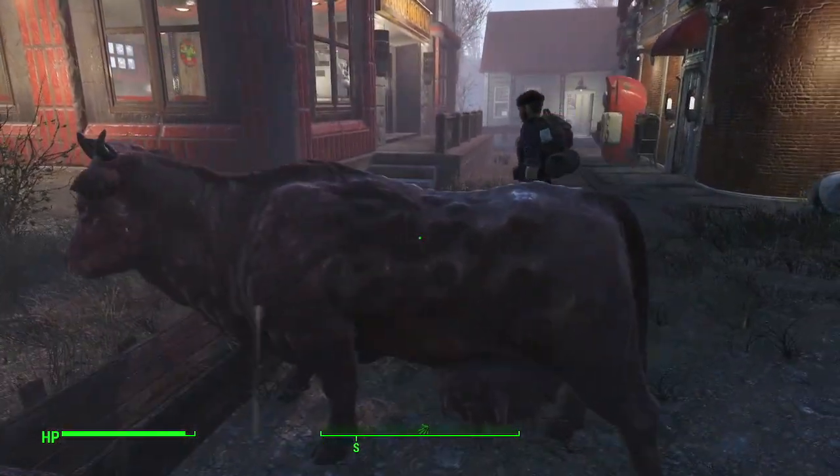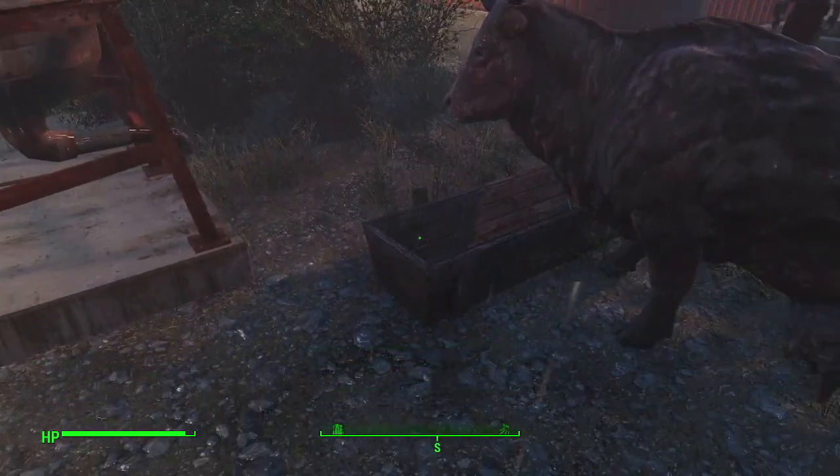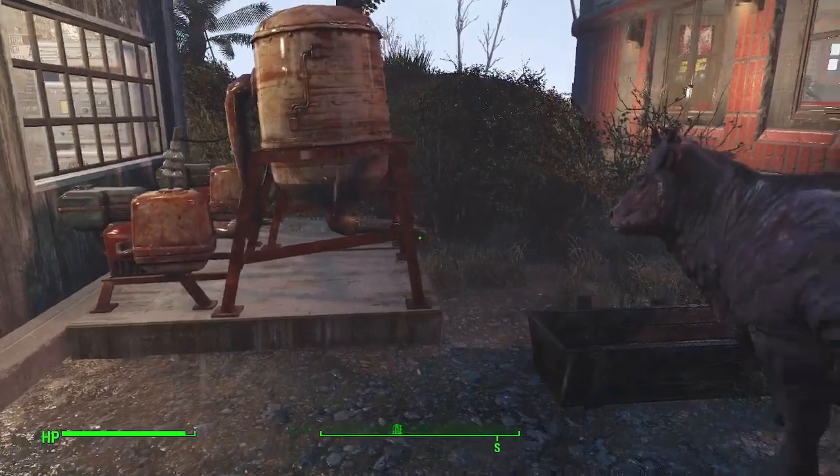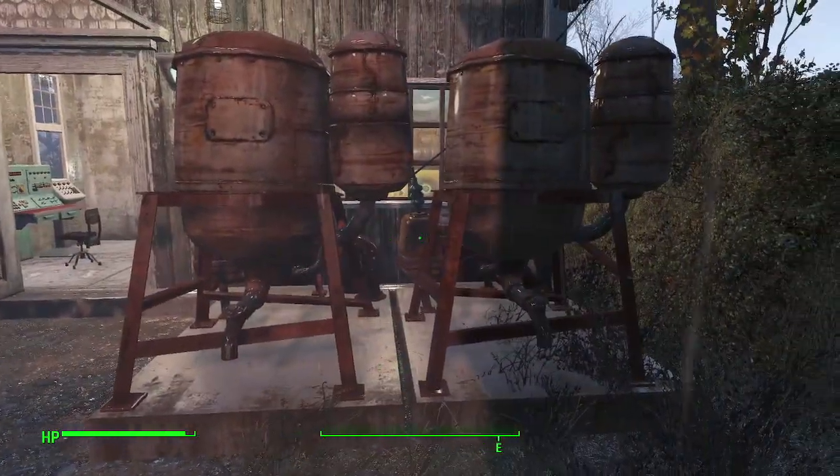We've got a Brahman here. This Brahman just showed up randomly one day, so I'll put a feeding trough here so that way it'll be kind of out of the way. Got our water source right here, two water pumps.